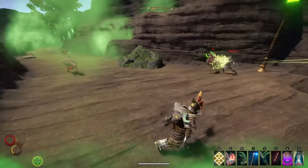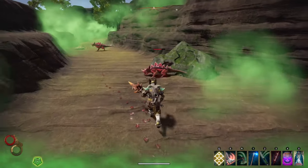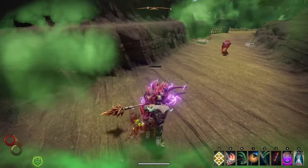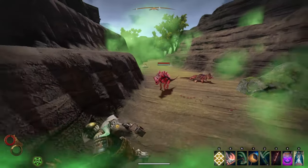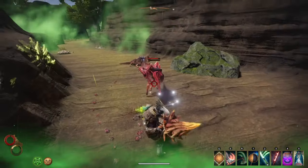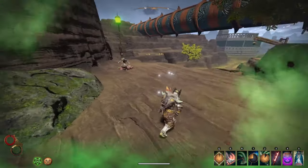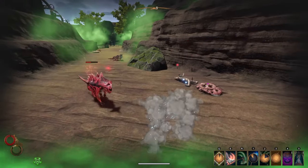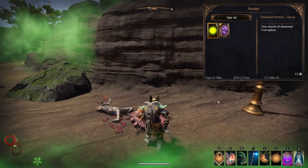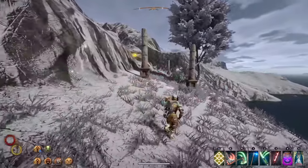What is the easiest way to get particles for enchanting in Outward? These items drop from elementals — some sort of jelly blob creature. There are different colors of these creatures and each drops a different particle: Fire, Decay, Ethereal, Ice, and Light — all of the elements you can use in combat. Unfortunately, the drop rate for these is not high. Often you can kill 3 or 4 of these creatures in one cave and not get any at all. So let's go over some of the best ways to farm particles in Outward.